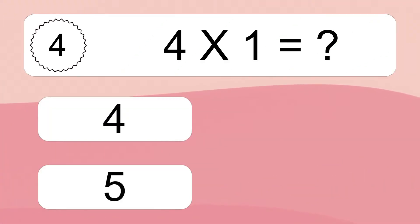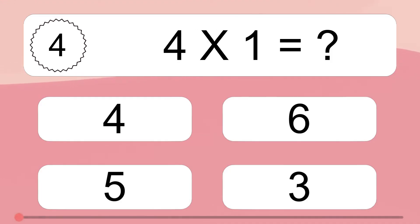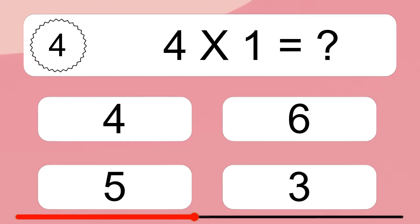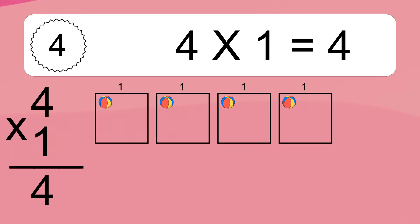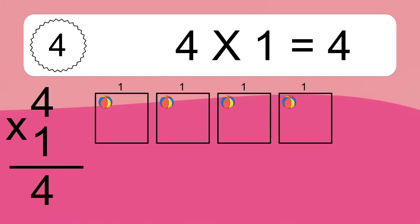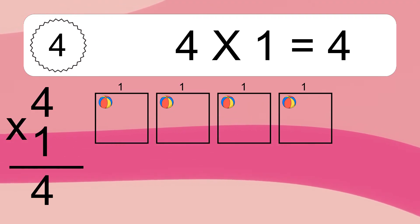4 times 1 equals what? We have 4 boxes, and each box has 1 colorful ball inside. If you count all the balls in all the boxes together, you will have 4 times 1 balls. This equals 4 balls.